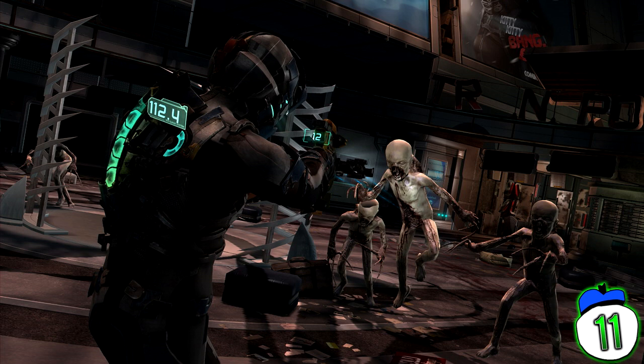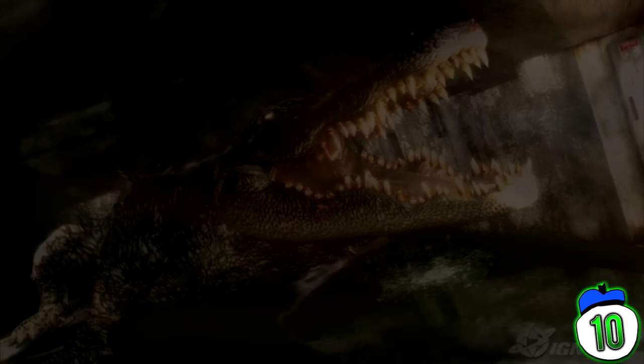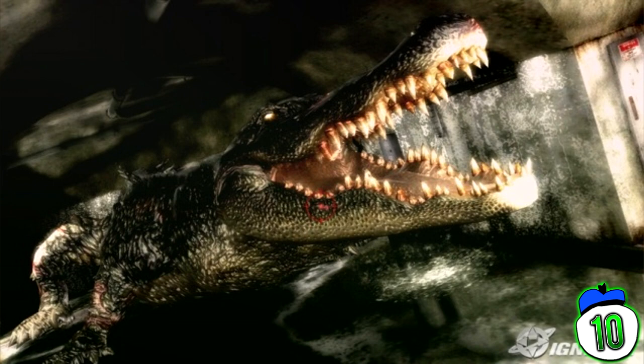Number 10: Resident Evil 2 – Alligator. The scariest aspect of the old Resident Evil games is the horrid controls — that's not even a euphemism, it really makes the games scary as all buggery. The scariest scene in all of the Resident Evils, however, is definitely the one where you come across a lake. Your ally is shooting the water, you don't know why, but then all of a sudden there's a giant alligator snapping at you and your seat is now wet and you won't admit why.